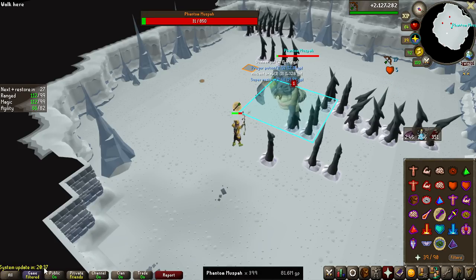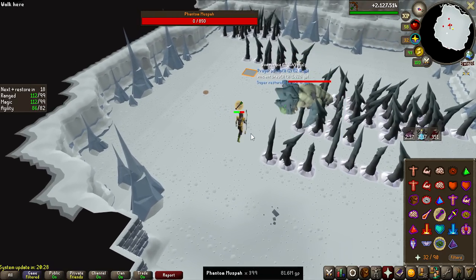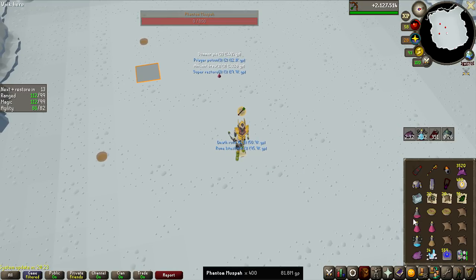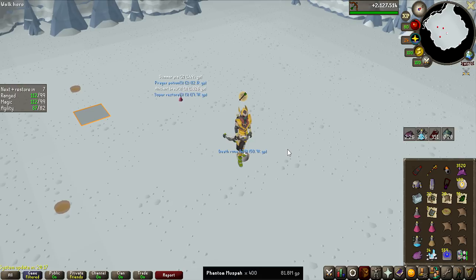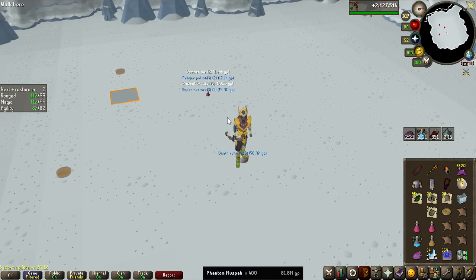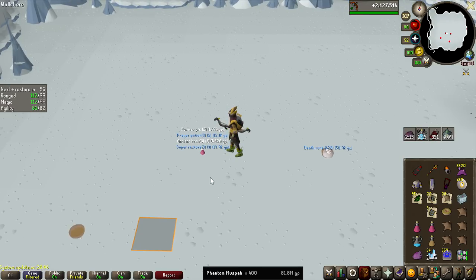A bit before the system update, we're now hitting 400 KC on the Phantom Muspa and we have made 81.6 million GP so far. Are we going to get the magic seed? No — we get a frozen cache, however, which is pretty good. I really wonder if we go all the way to 485, can we make all the way up to 100 million GP? That would be quite something. The average KC right now is worth like 220k — kind of ridiculous.